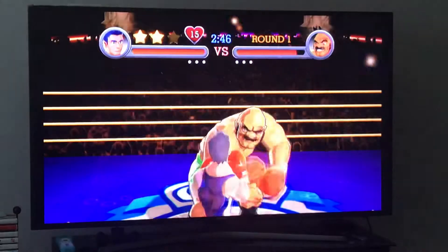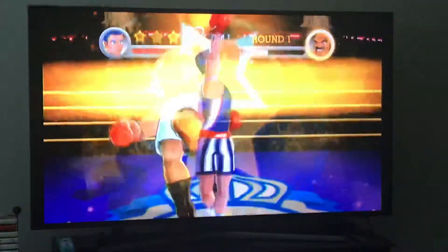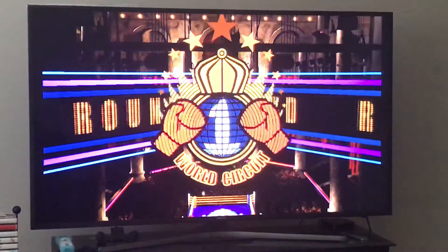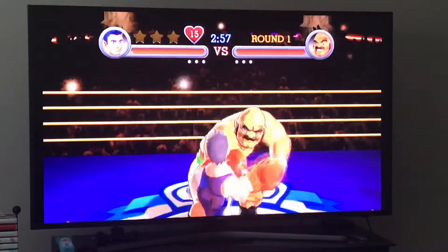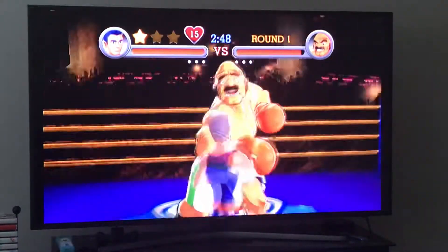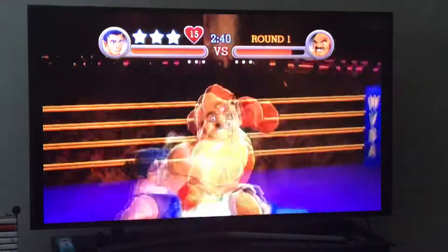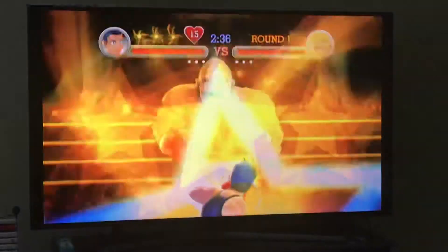Get your three stars — don't use a star yet. Now use a star. You can see how much damage it does; it doesn't necessarily knock him down right away. I just want to show that off. Just wait a little bit and then punch him in the face to get your star. You'll get three stars by doing this easily.